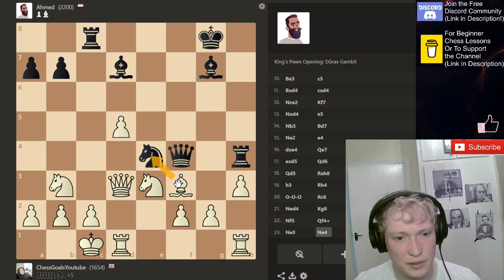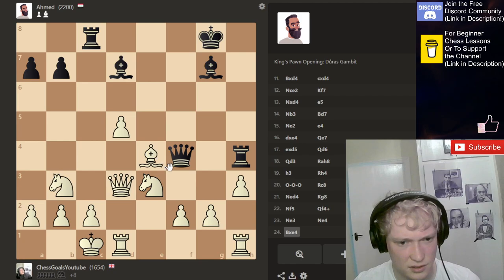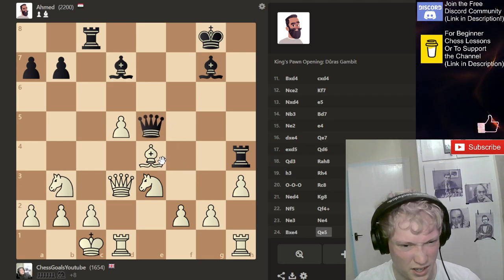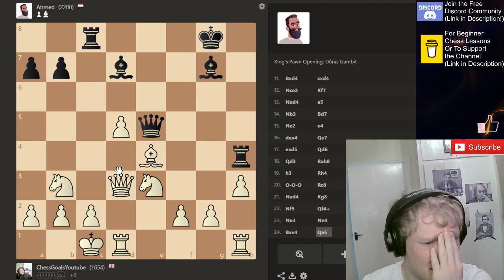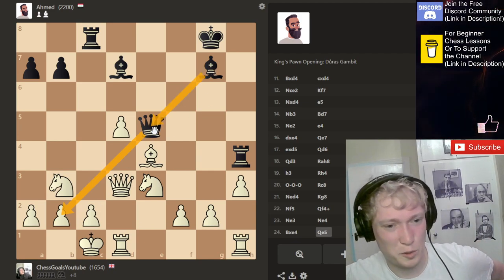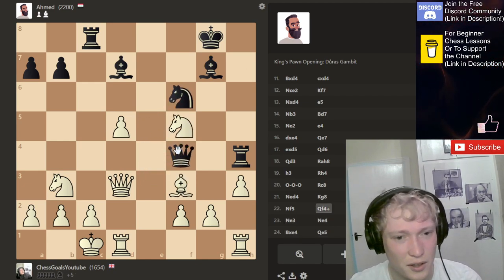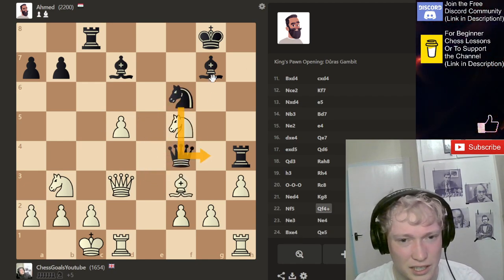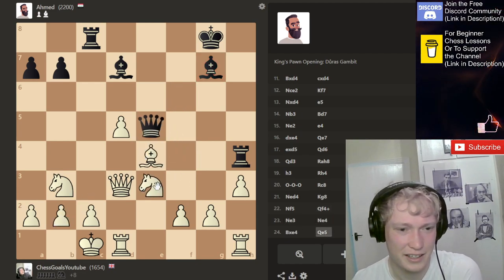So if this now, that leads to a trade of the queens. They've not got any more checks. Setting up this mate threat — it's such octopus-like genius creativity, giving up a piece to unleash this dark square bishop and to threaten this mate. That is so creepy to play against.